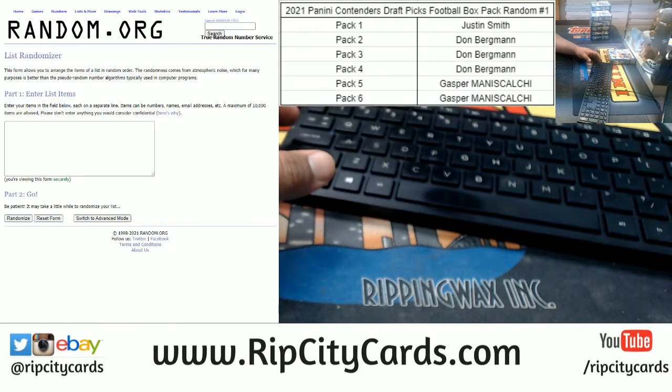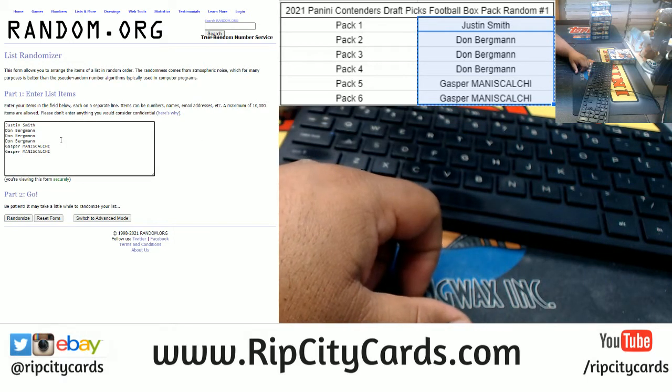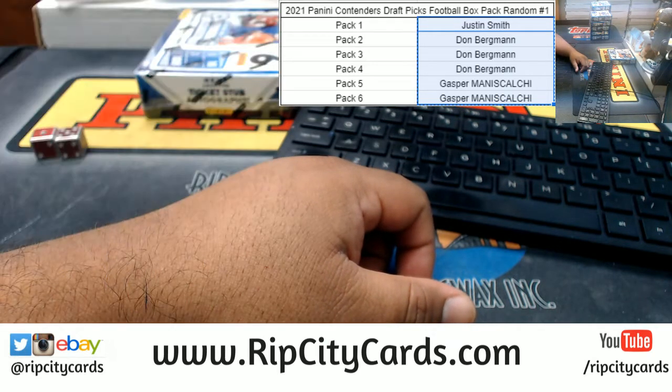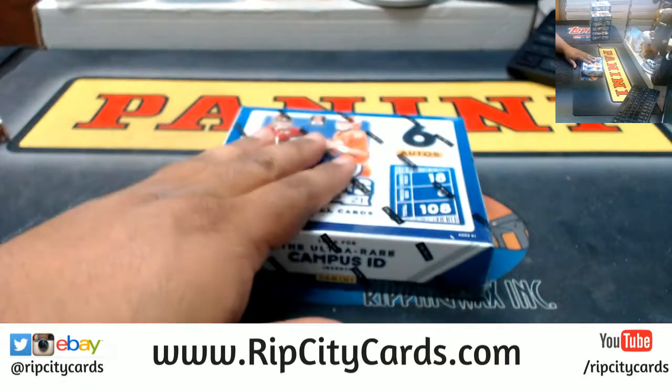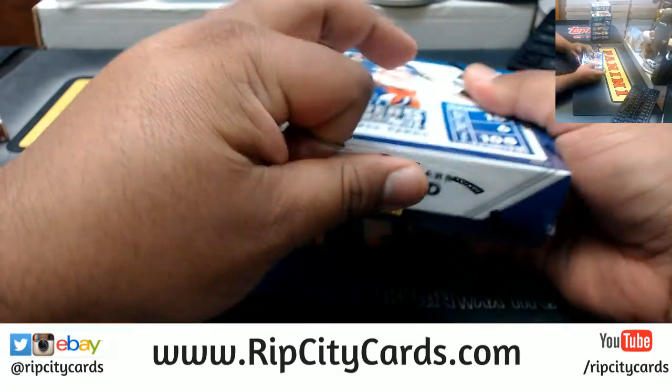I gotta get my 12-sided dice. We're gonna random the names, then we're gonna random the packs, and see who gets what. I'm gonna open the box and number the packs.